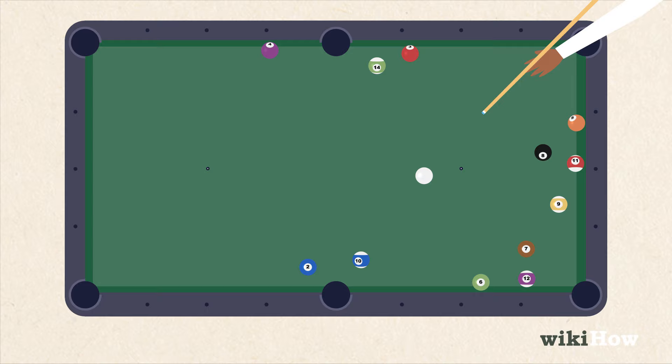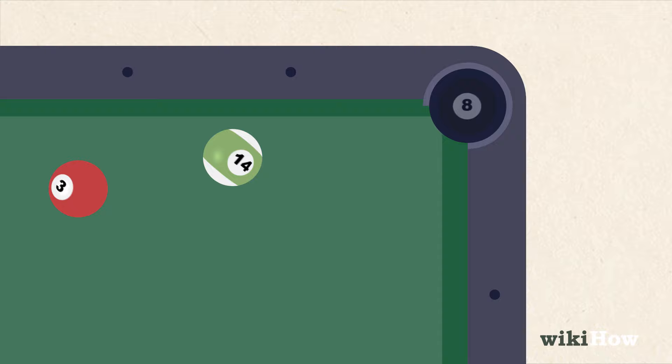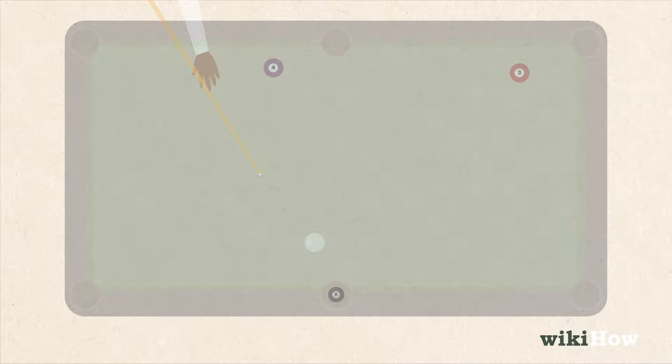Each player continues taking turns shooting. If a player knocks the eight ball into a pocket before pocketing all of their other balls, they lose automatically. Once a player has pocketed all of their balls, then they can shoot the eight ball. To win, the player must sink the eight ball without fouling. Sinking the eight ball on the break also gives the shooting player a win.